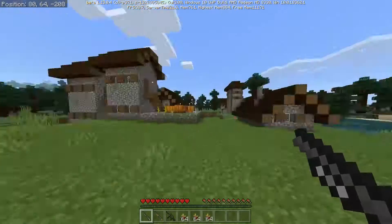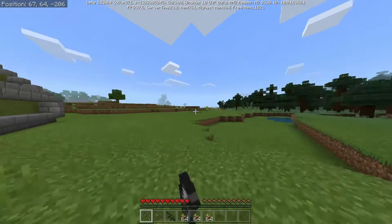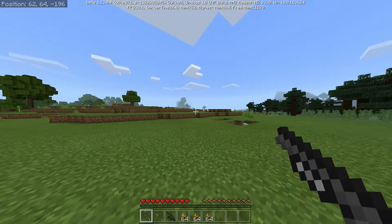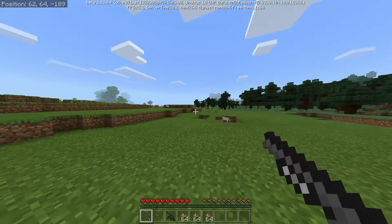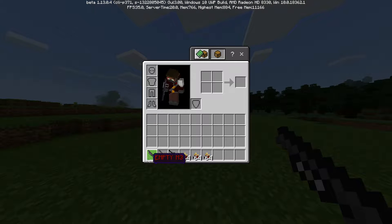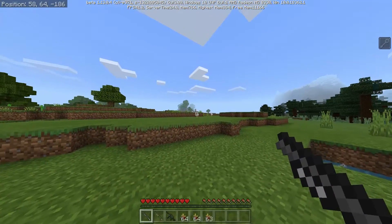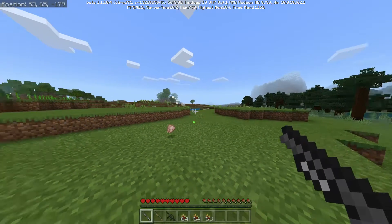So as you can see, I'm clicking and nothing happens — you can't attack with it like a normal item either. To shoot the guns currently in this mod, until they work out a different way, they have it so when you crouch, you shoot the gun. And as you can see, I accidentally glitched out the world. Each gun only has one shot until you reload it, and you reload it in the crafting table. The shotguns and snipers have recoil.